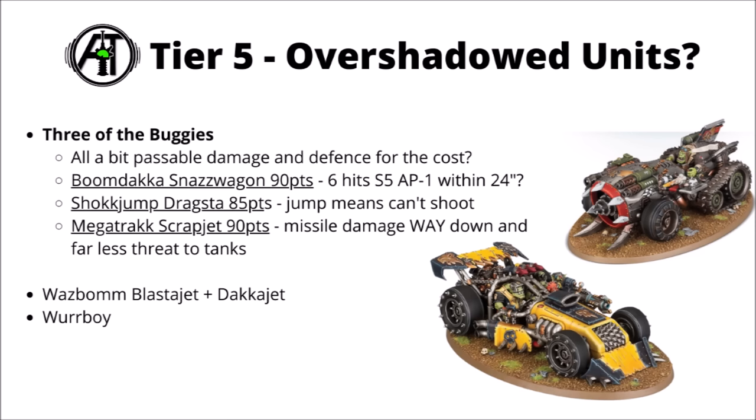Here I've chosen to rank the Boom Dakka Snaz Wagon, with its average around about 6 AP-1 Strength 5 hits — just really not all that good for 90 points. The Shock Jump Dragster had its damage output nerfed, and if you jump it can't shoot anymore — definitely not unusable for shenanigans picking up secondary points, but sad if it can't shoot. The Megadrakk Scrapjet has had its damage output absolutely cut down — massively less dangerous rockets and melee — but hasn't gone down many points. All its missiles now wound tanks on a 5+, not 4 or better.